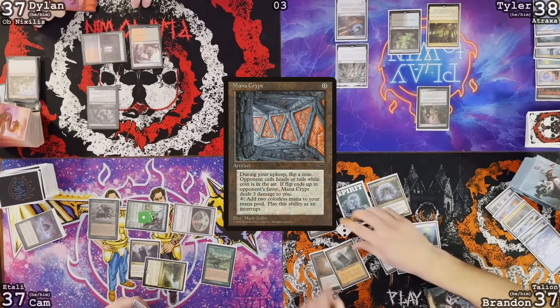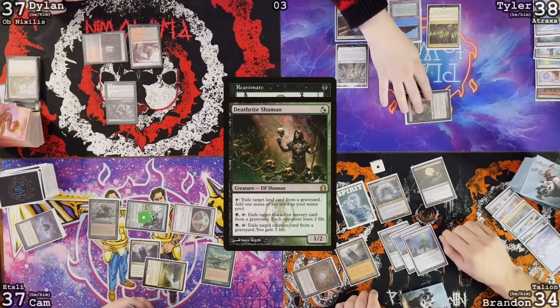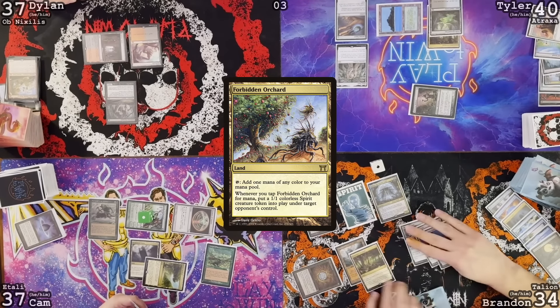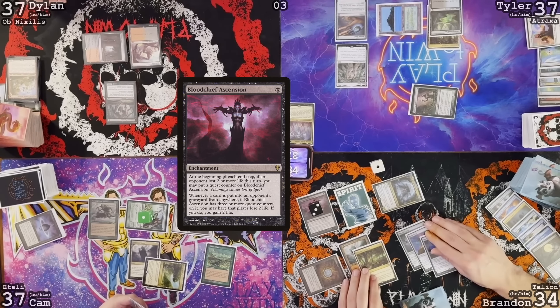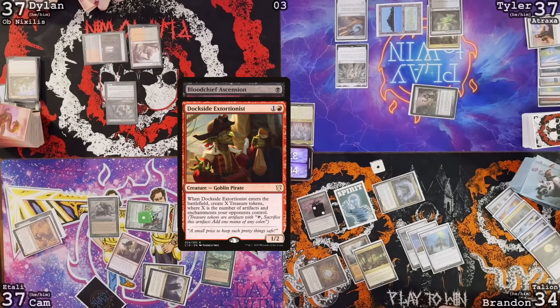Odds take damage. Draw for turn. Reanimate, targeting Tyler's Drannith Magistrate. I will respond by activating Deathrite Shaman, targeting the Drannith in my graveyard. Drannith — my gain two. Play land for turn, move to combat, attack Tyler — take three. Move to end step. Blood Chief gets the third counter, so now it is online. Can I do something in response to that counter? Activate Survival discarding Fury, find Dockside.